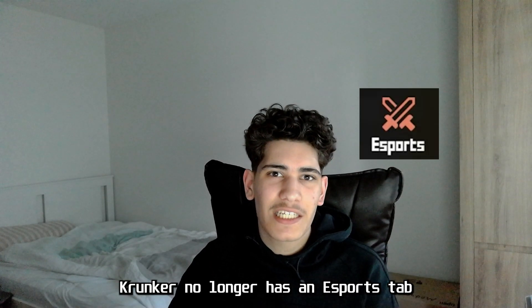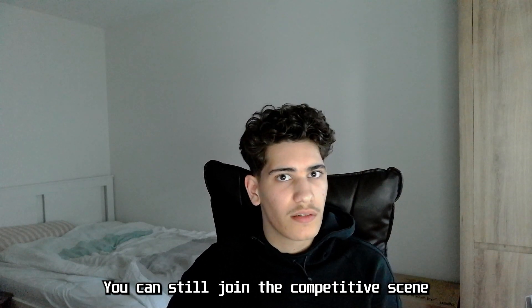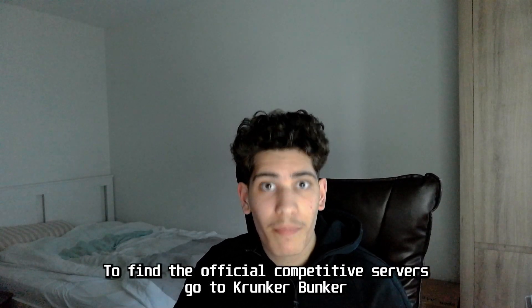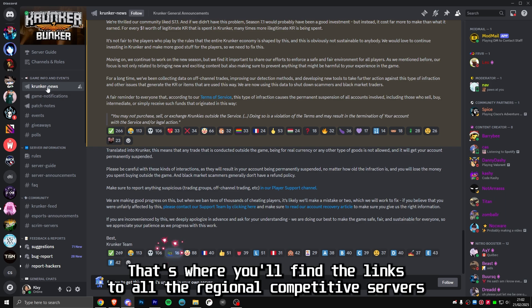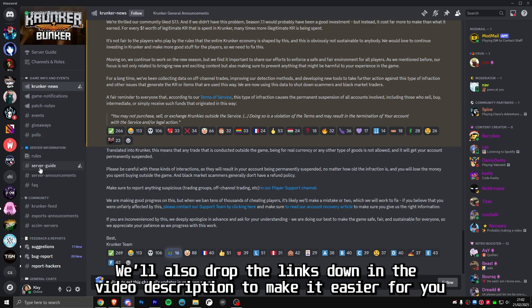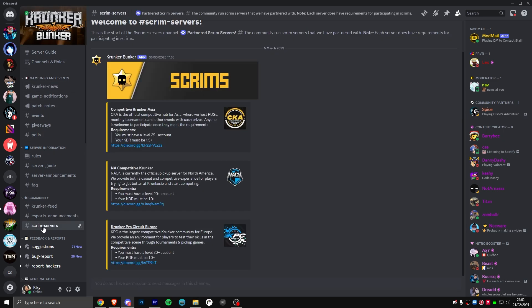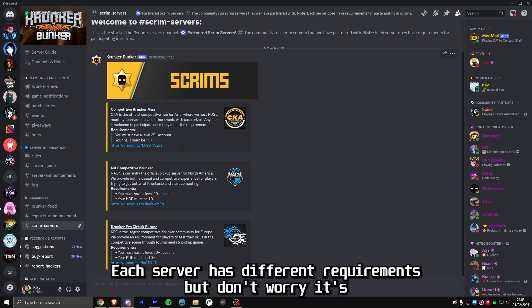Krunker no longer has an in-game browser, but don't worry, you can still join the competitive scene. To find the official competitive servers, go to Krunker Bunker — that's where you'll find the links to all the regional competitive servers. We will also drop the links down in the video description. Once you're in, you will see three main options: NAK for North American players, KPC for European players, and CKA for Asian players.